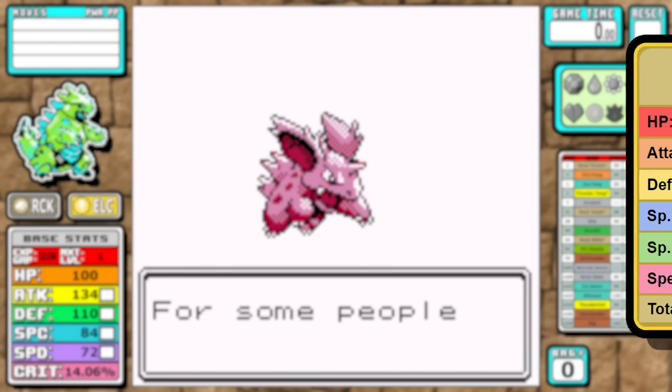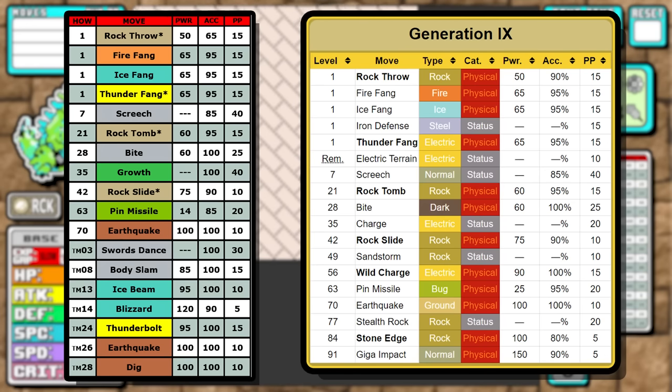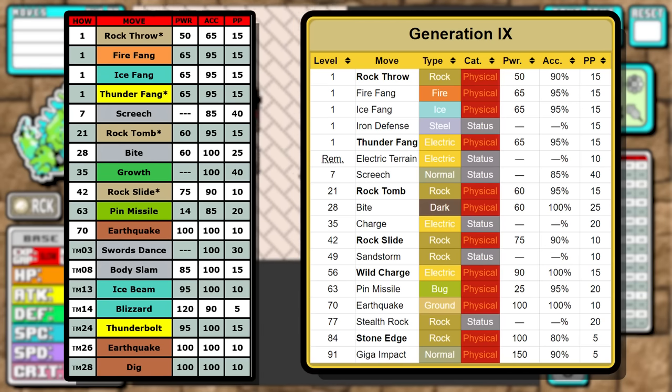Most of the learn set translates fairly well into Gen 1. Rock Throw is in the starting learn set — I said in the Rayquaza video I was a little too harsh on it, so let's see how that holds up. I substituted Growth for Charge, since Charge is a messy move that doesn't go into Gen 1 well without extra code, and I removed some later moves like Sandstorm, Wild Charge, and Stone Edge. I'm not showing the Gen 9 TMs today — there are just too many — but we have things like Swords Dance, Body Slam, Ice Beam, Blizzard, Thunderbolt, Earthquake, and Dig.